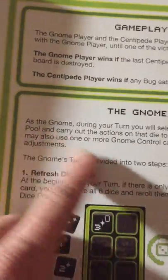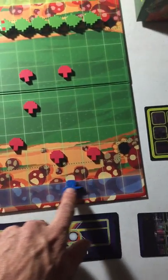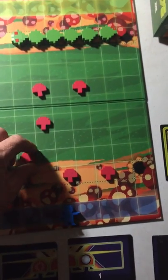The game is basically Centipede. One player is the gnome — they call him the gnome — and he slides back and forth down here. These mushrooms are randomly placed, well sort of — they land with three mushrooms put out by the centipede player.